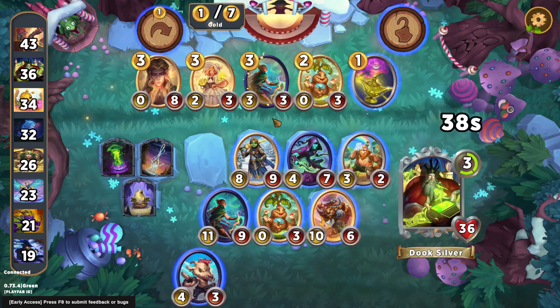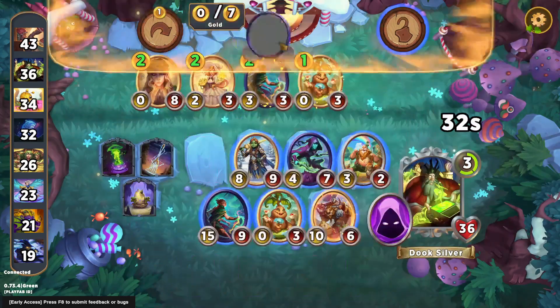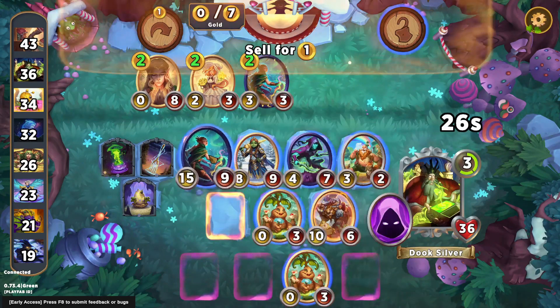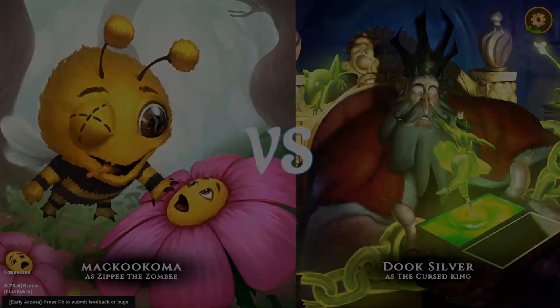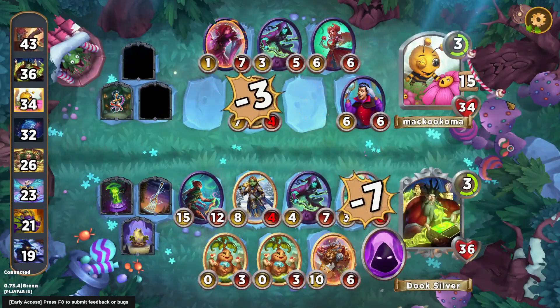There's another Spell Weaver in the shop, but we can't quite afford it this time. We're just going to cast the Genie's Wish and lock the Spell Weaver pair. The Genie's Wish gives us a Shrink spell and a Kidnap, so we're going to get a Cutpurse from Zippy here.